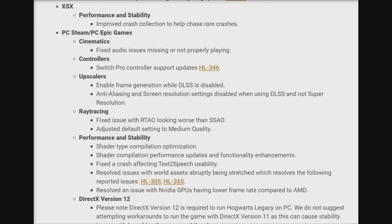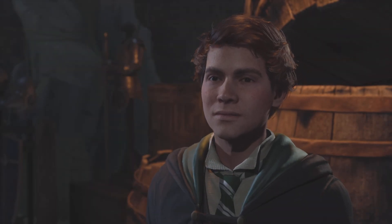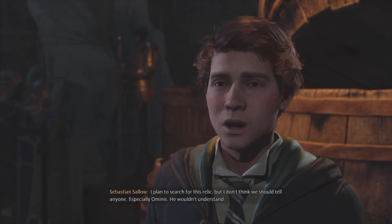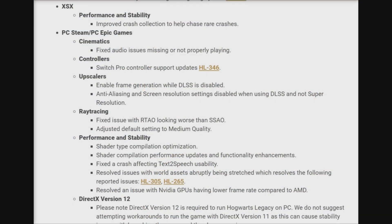Upscalers: enable frame generation while DLSS is disabled. Anti-aliasing and screen resolution settings disabled when using DLSS and not super resolution. Ray tracing: fixed issue with RTAO looking worse than SSAO, adjusted default setting to medium quality. Under performance and stability: shader compilation optimization — performance updated and functionality enhancements. Fixed crash affecting text-to-speech usability. Resolved issues with world assets abruptly being stretched.